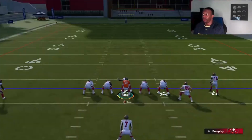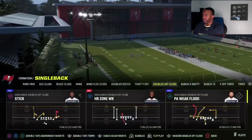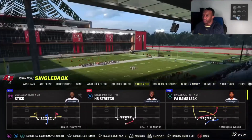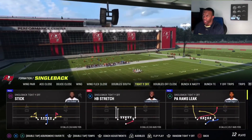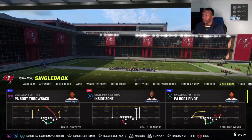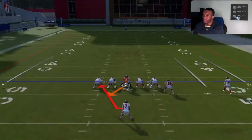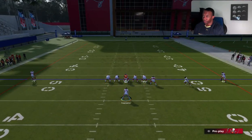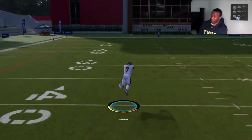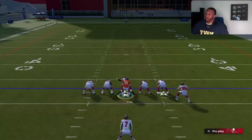If you guys like this scheme and are going to try it out, let me know in the comments. Let me know if you already run this scheme and what plays you like. In this formation they also have bunch X, trip way off which is pretty good, a really good stretch you can audible to, bunch tight ends, why off trips, and outside zone which looks pretty good too. You can fake motion or motion over to pick up an extra blocker. If you guys like the video, let me know in the comments, please like and subscribe.